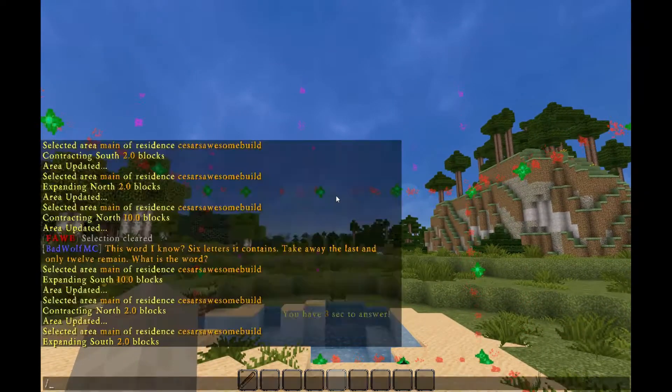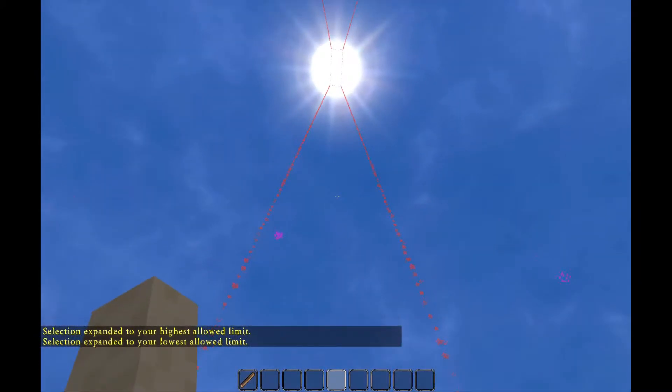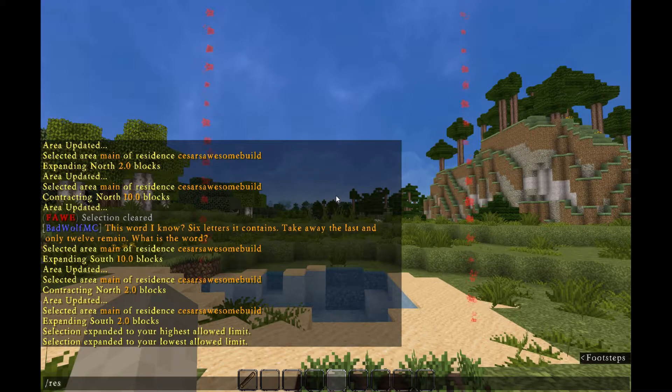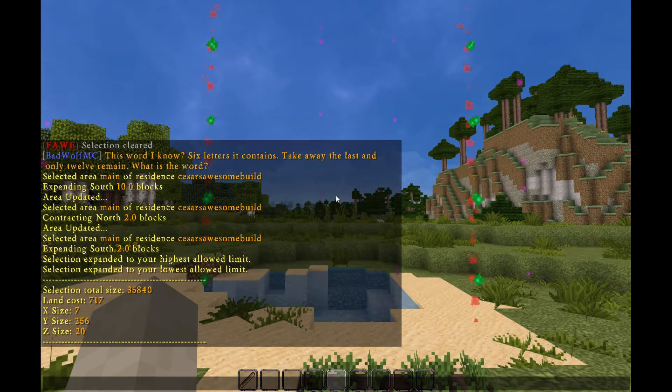You can also use /res select vert to select everything from bedrock to sky. Remember that this gets expensive fast, but we're going to go ahead and do it. Now you can use /res select cost to see exactly how much this is going to be, but keep in mind that this is the cost of the entire selection, not just the expansion.